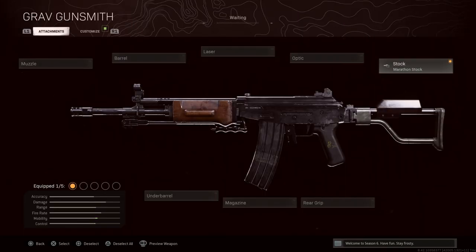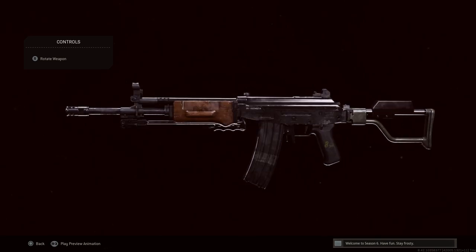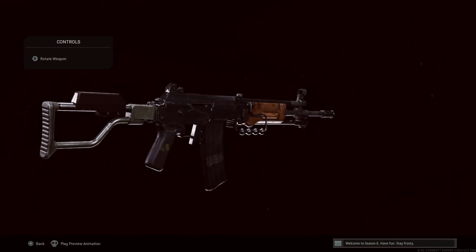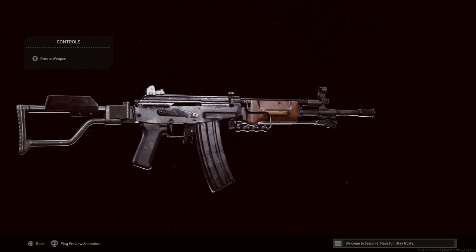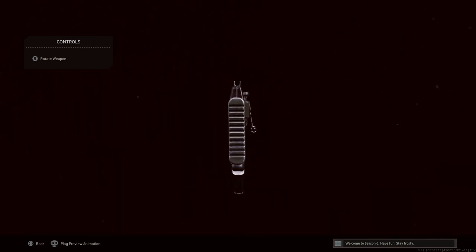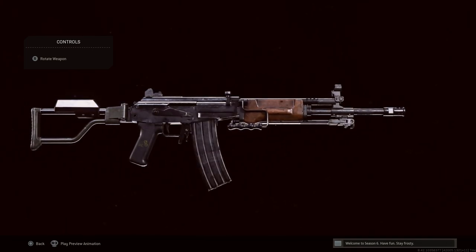The Galil was developed by Israeli designer Galili in the late 1960s, entering service in 1972 through the present. Its modern variation is the IWI Ace. Think of it as a reverse-engineered AK in 5.56, with other caliber conversions available. Notable features include a magazine paddle release — same as the AK — with a small protector below the trigger guard to prevent accidentally hitting it, causing the paddle to stick out slightly to the right for easier release. It also shares the same select-fire switch on the right-hand side as AK-pattern rifles.